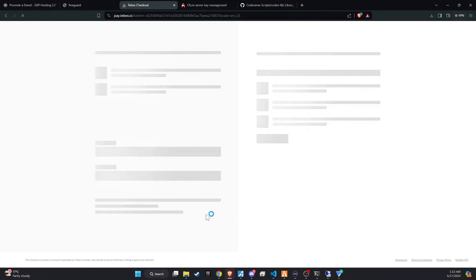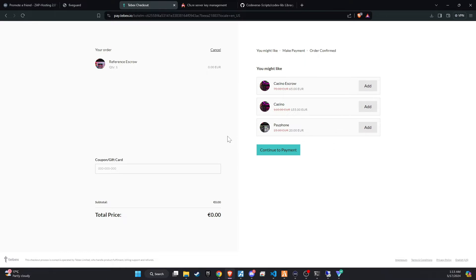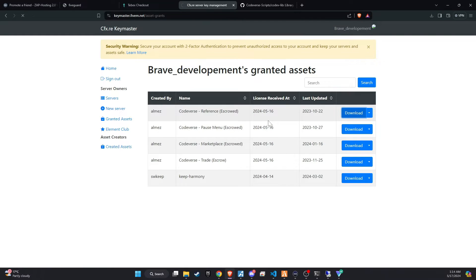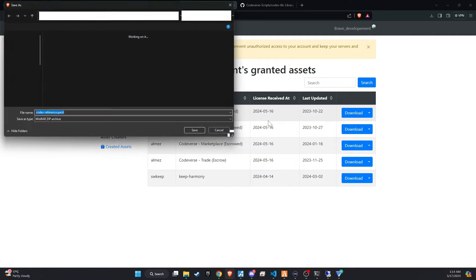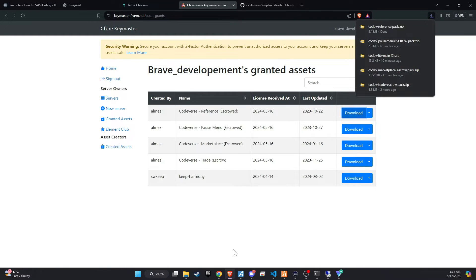These scripts are encrypted, which is why we need to go through the TBEX checkout process, but it's completely free. After completing the checkout, the script will be available in your server assets. Make sure to check out with the correct CFX account. Once downloaded, unzip the folder and copy and paste it into the server directory that best fits your configuration.